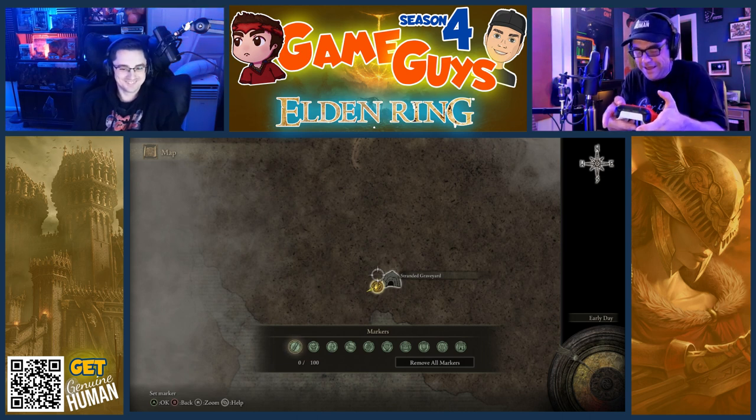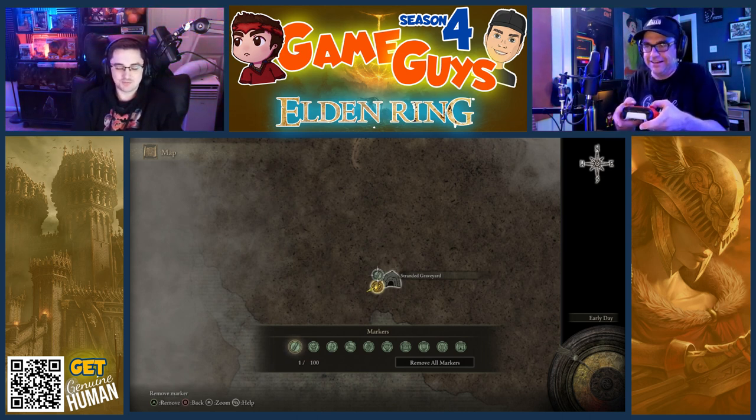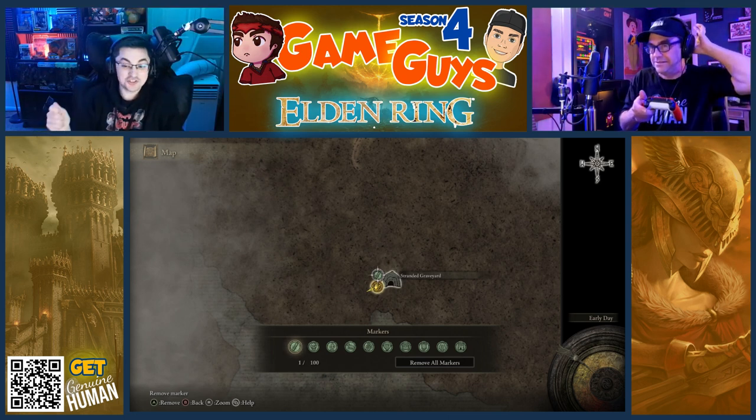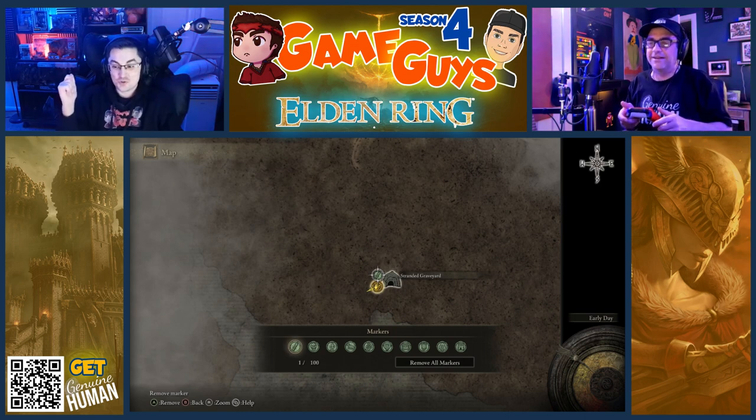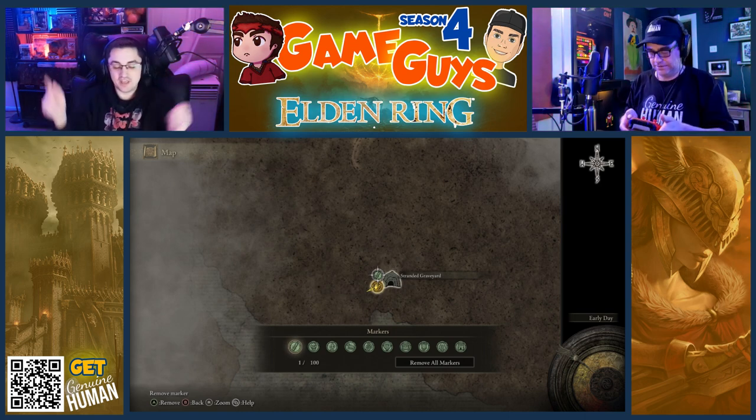I'm so scared. We are setting this icon for a specific reason. This is what we're going to call the stone sword icon. Press B to exit and press B to exit again.